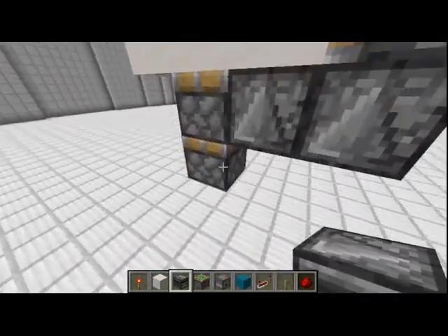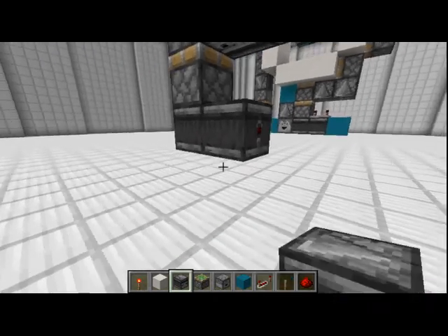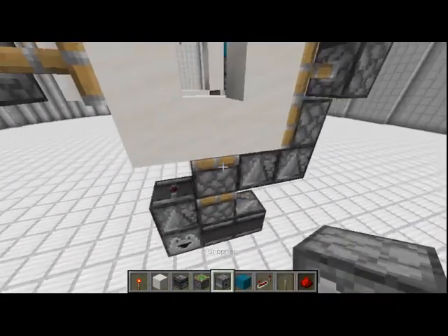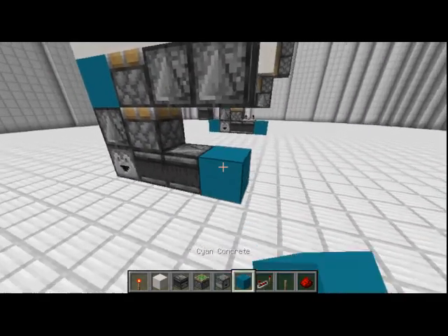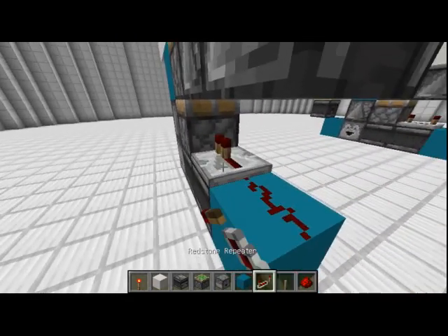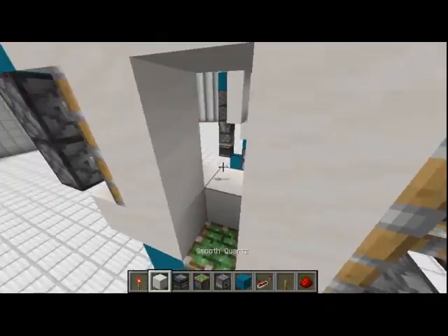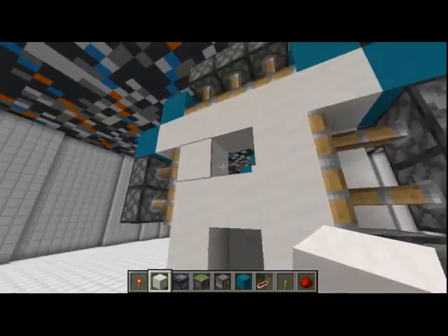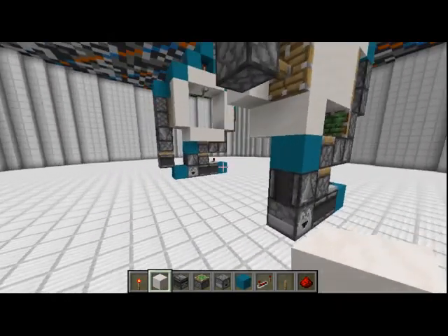Now we'll want to place observers facing up right here, two observers right here, another observer right here, a dropper right here, block right here, another block right here, and redstone dust like that. Then make sure that all your blocks are up here in their extended position.